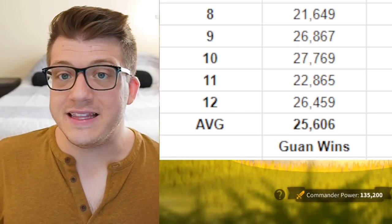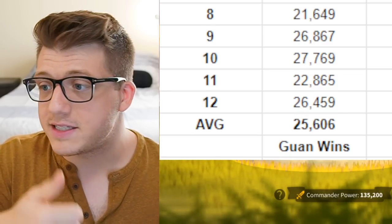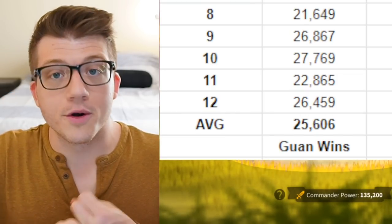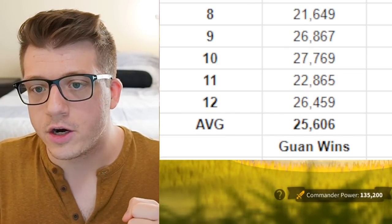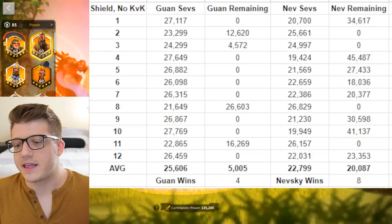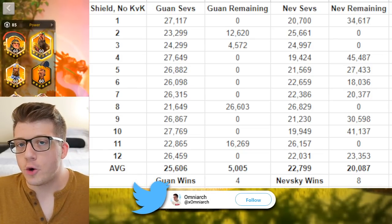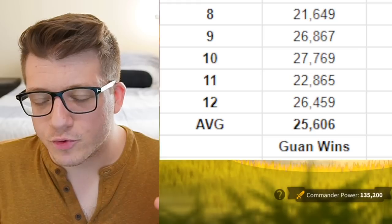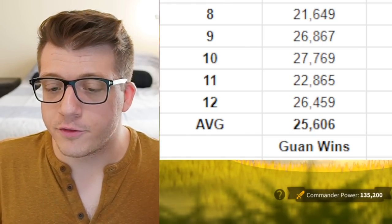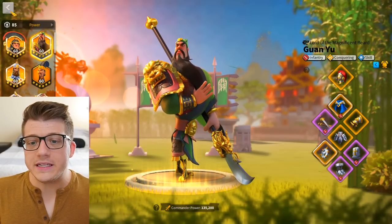Running the same 12 tests with the talented Gatekeeper Shield instead, Guan Yu averaged 25,606 severely wounded — essentially identical from a statistics perspective. Units remaining averaged 5,005, about 3,000 lower. Nevsky had 22,799 severely wounded and 20,087 remaining. So without crystal technology, Guan Yu performed slightly better with the Sakura Fubuki: slightly more units remaining on his side and slightly fewer for Nevsky, though the difference in severely wounded was not significant.